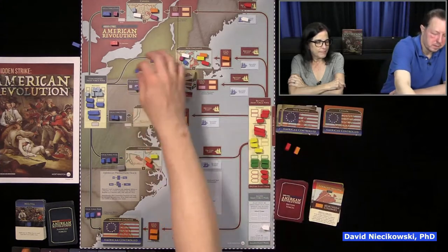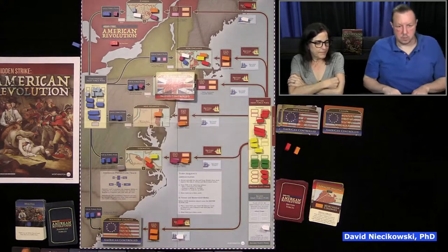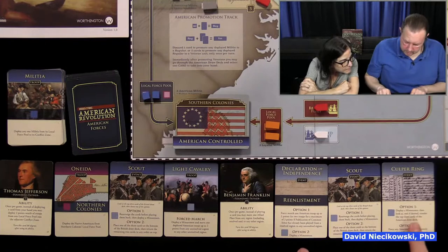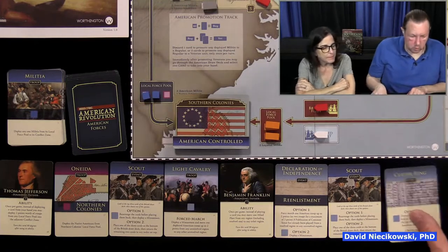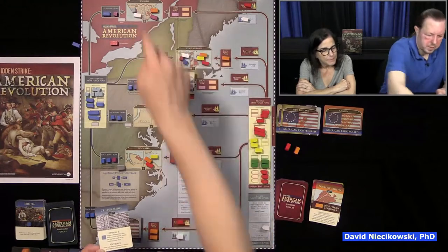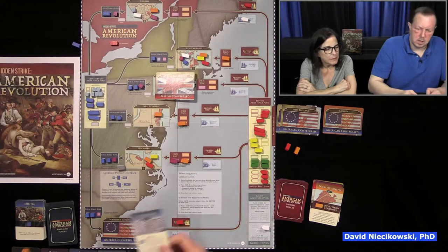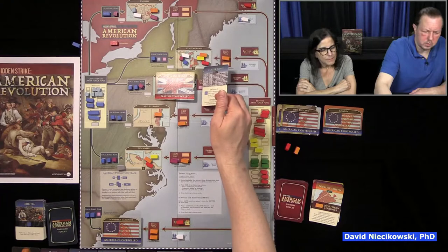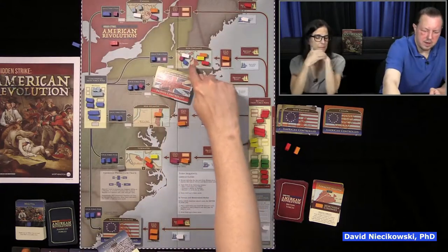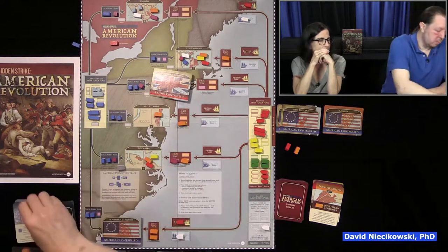On Julie's turn, the British Northern Colonies card comes up — they have eight points and we have nobody there. So the British win the Northern Colonies. At least we didn't commit anybody there, so we're not trapped. Julie plays a Minuteman card — she wants to rearrange the deck. We decide to go into Canada with the Minuteman. We get to rearrange the top three cards — we put the Canada card on top so we can get more troops in there.